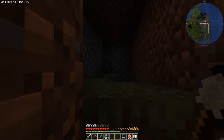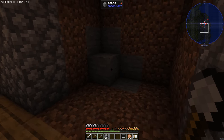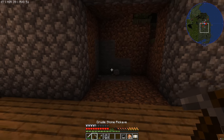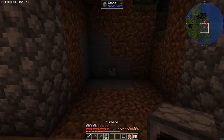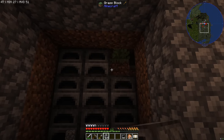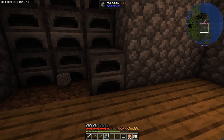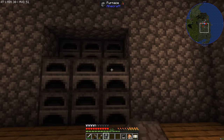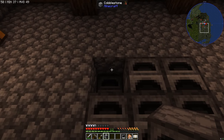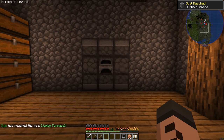We're going to dig out a three-by-three hole in this wall. Now we're actually inside the retaining walls here so we've got to be careful — I think this is where the monsters are hiding. We'll just clear this out, put down 27 furnaces — one, two, three, four, five, six, et cetera.